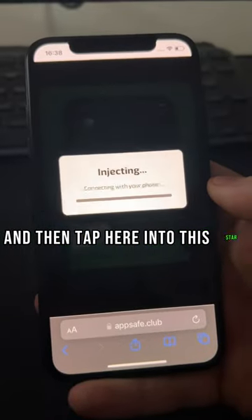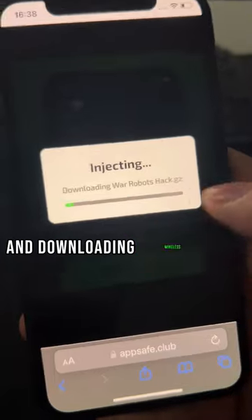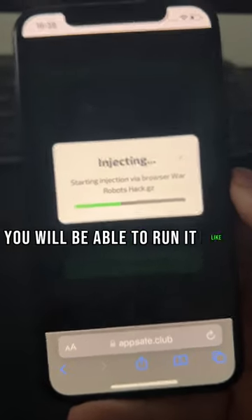Then tap on the start injection button. As you can see, it will say 'connecting with your phone' and 'downloading War Robots hack.' This mod will be installed directly through the browser you're using, and an extension will be created that you will be able to run like a normal app.